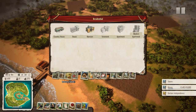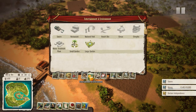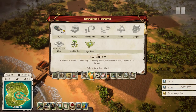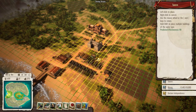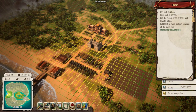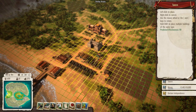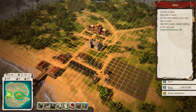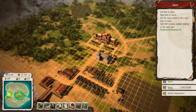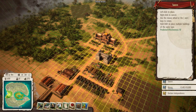Do we want to build a tavern - will it make us some money? Let's find it in the menu - oh look at this, it provides entertainment for citizens living in the vicinity. We're going to build it here for all the corn lovers. Actually, right behind the library is a fantastic spot for it.